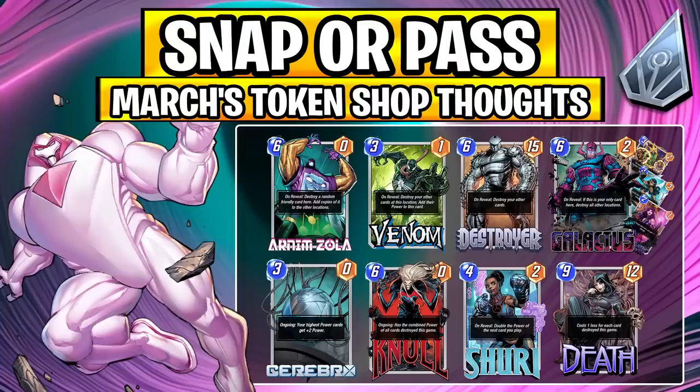A lot of cards you already have in the pools are going to synergize with Nimrod — just cheap destroy options in general. If you're looking at the token shop, Arnim Zola is a perfect fit. Electro, Wave, and Psylocke are good ramp cards since Nimrod's five cost can be clunky. Galactus is super expensive but a no-brainer if you're already planning on him. Venom and Death are easy token unlocks, and Knull is going to be both a counter and synergy card in the first couple of weeks.